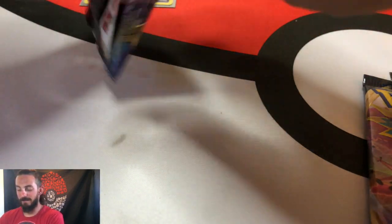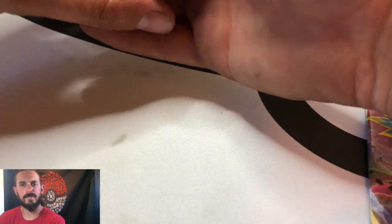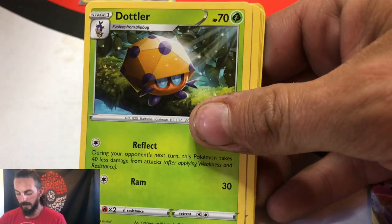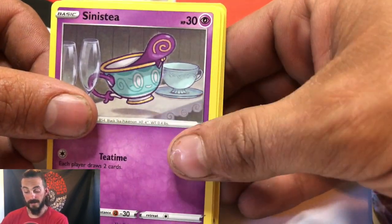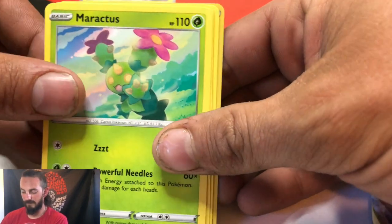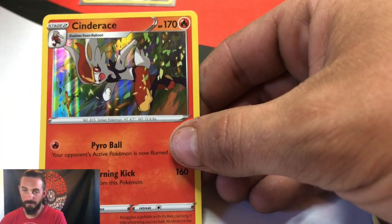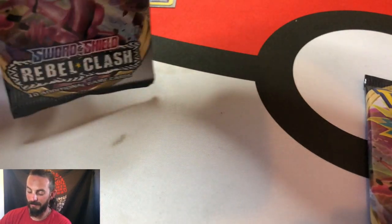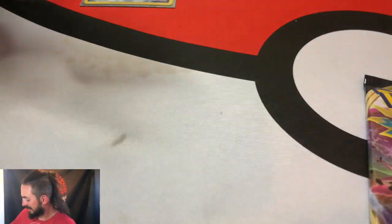Now we'll get into this Rebel Clash and hopefully get something I don't have. Let's say I'm missing a Pokemon of sorts — let's fulfill that. We got a Dubwool, Corviknight, Appletun, a Scorbunny, a Sinistea, Pikachu, Galarian Meowth, a Metal Saucer, and — that was a Pokemon but not the one I was missing. It is what it is. Just another holographic Cinderace — I'm pretty sure I got all three starters on my first booster box opening.